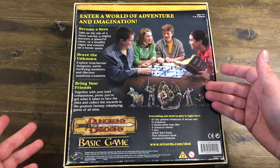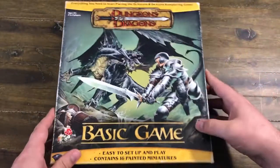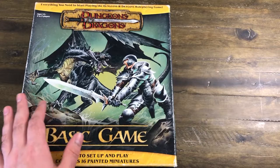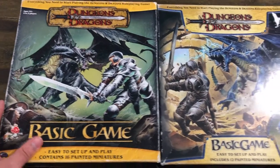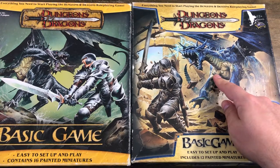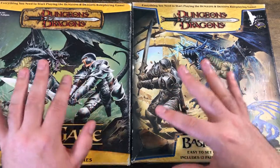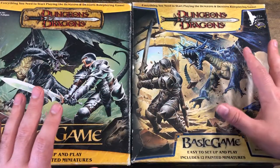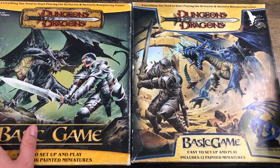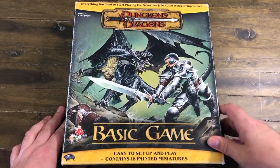This came out in 2004. This is not the only set like this though — this one has the black dragon on the cover, but the first one I actually bought was the Basic Game with the blue dragon on the cover, and then later on I found this one and picked it up. Not sure of all the differences; this one was obviously the later one.